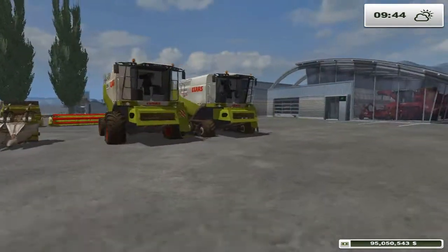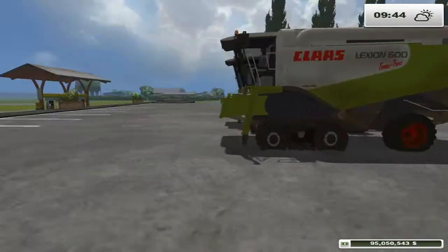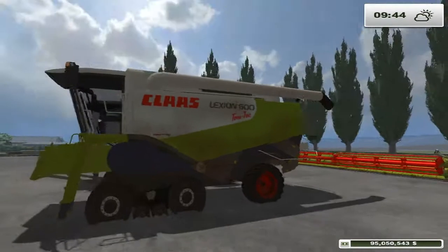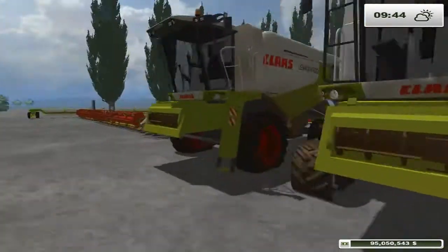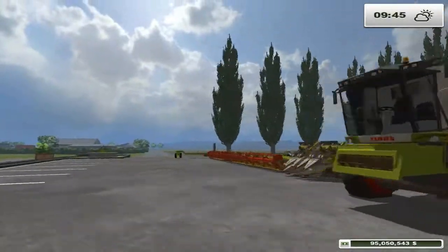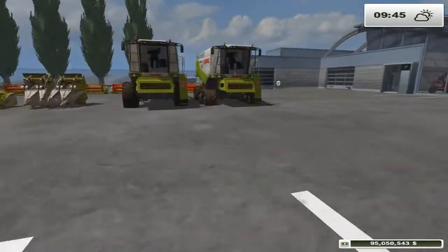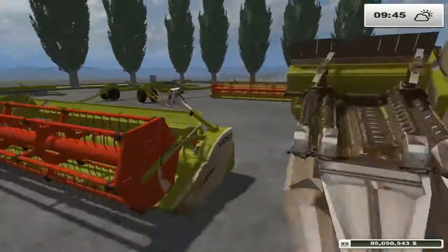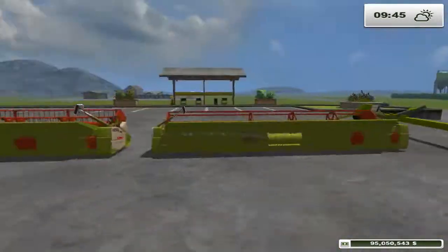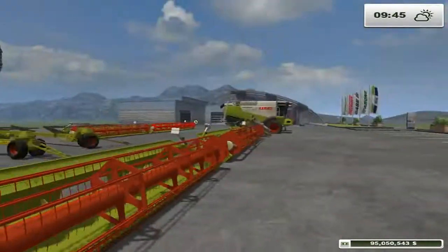We are here with the category of harvesters. This is the Claas Lexion 600 pack. You know what? I'm going to say you should go and get these. They're nice. You've got your terratrac, you've got your non-terratrac, and then you've got your different size headers, which is unusual for a pack of harvesters of the same make — so the 600 series.